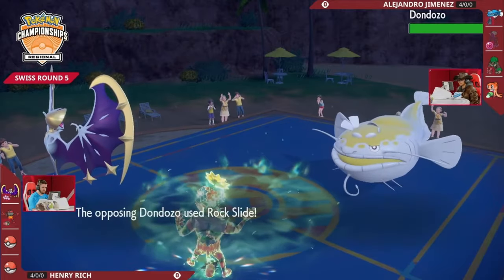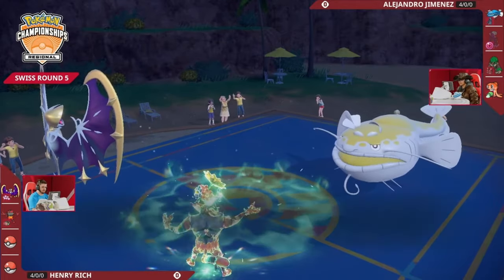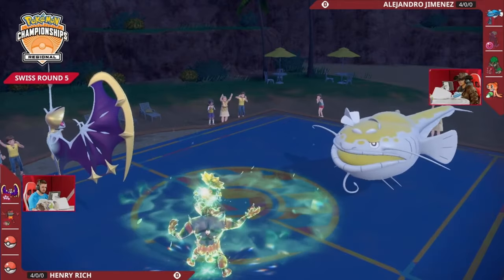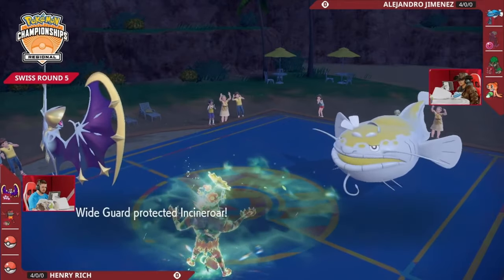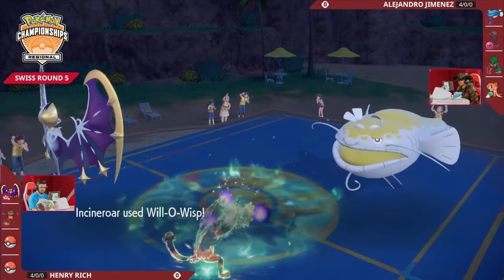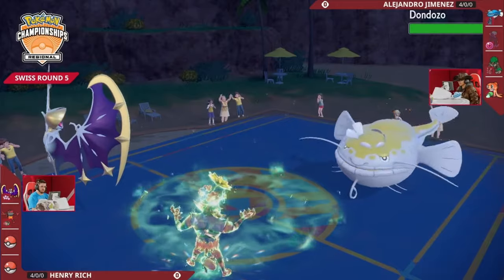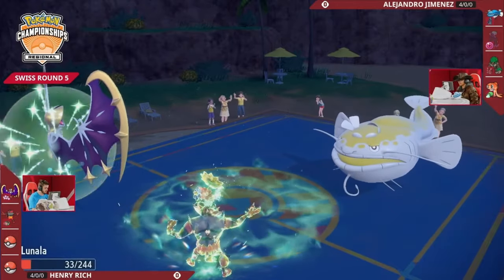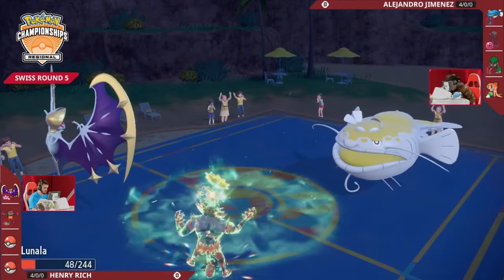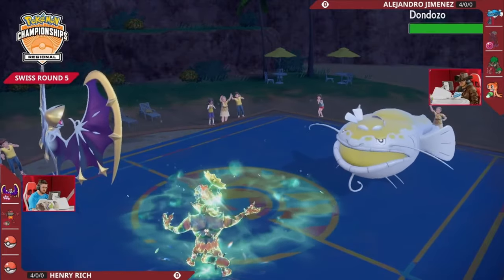Henry gets it right - it is the Rock Slide, and he manages to Wide Guard it, keeping both Pokemon on the field and giving Incineroar the chance to attack. The Will-O-Wisp lands into the Dondozo as well, which feels good to at least mitigate some of those boosts to its attack, but Lunala is still pretty low and Dondozo is still going to be packing some big Wave Crashes.